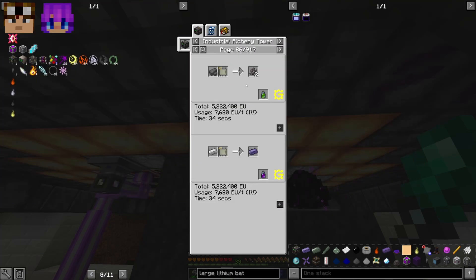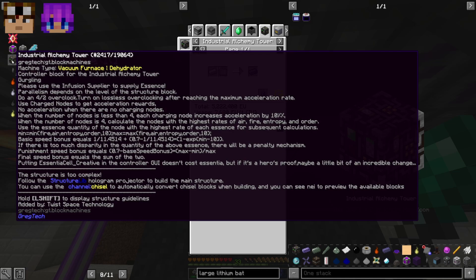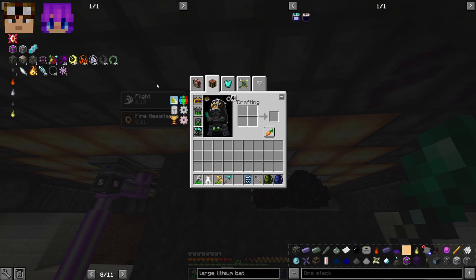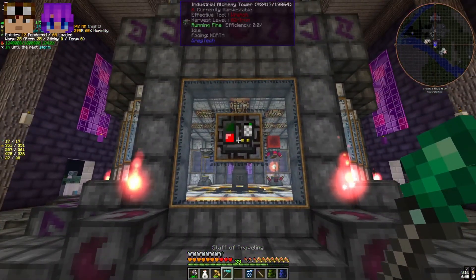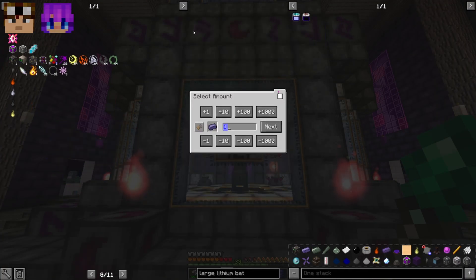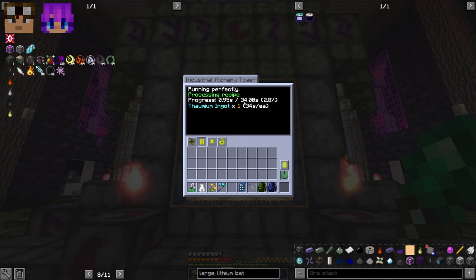If you look at the recipe for thaumium ingot and scroll over to the Industrial Alchemy Tower, make sure you have circuit 1 — a lot of these recipes are circuit 1. It requires IV power minimum. The speed mainly involves the nodes you put inside, which is probably the hardest part of setting this up. We have the double EV energy hatch in place.